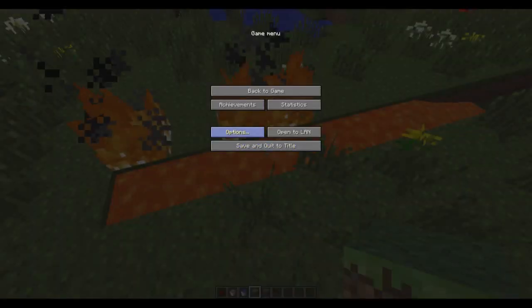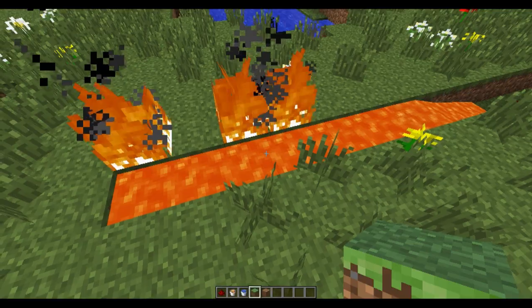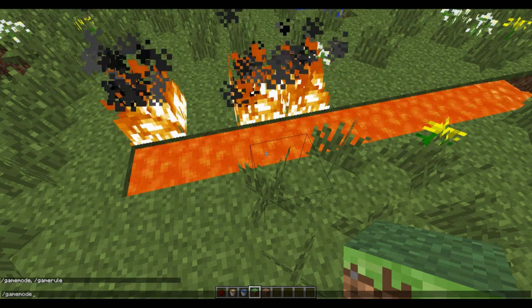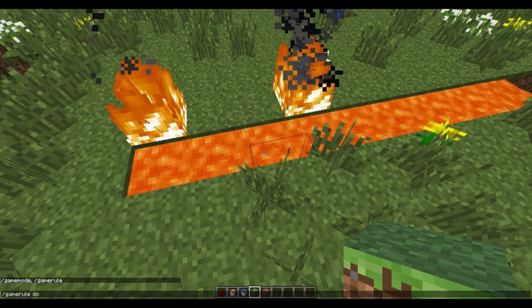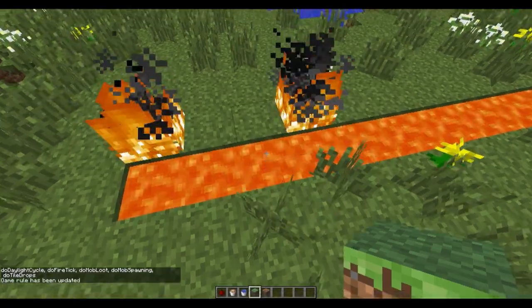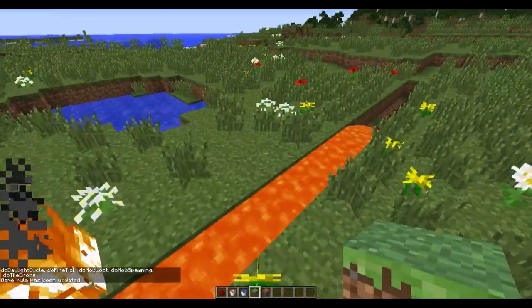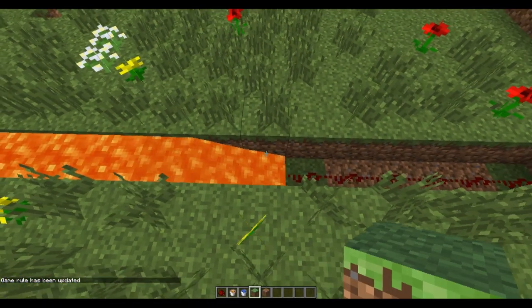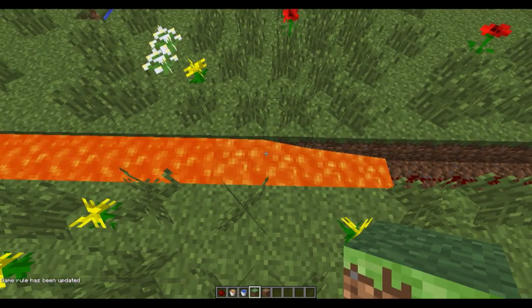I'm going to switch myself to peaceful so it doesn't spread as much. We'll also do gamerule doFireTick false because I don't want to burn down the entire area. There you go — so I shouldn't get anything burned down, because this place will burn down so much. As you can see, all these are basically becoming source blocks of lava. It's that easy and that cool.